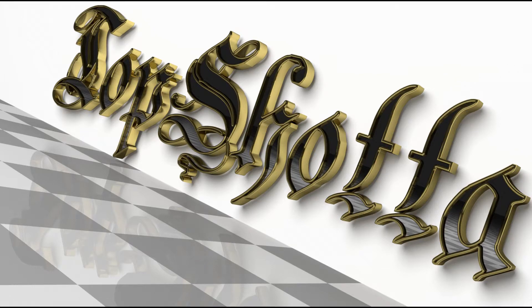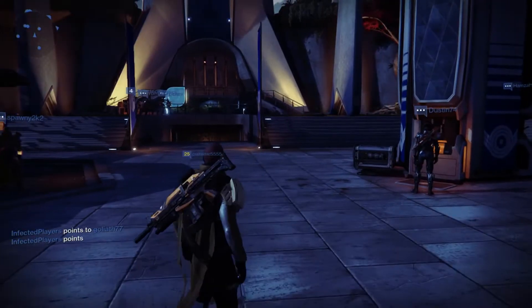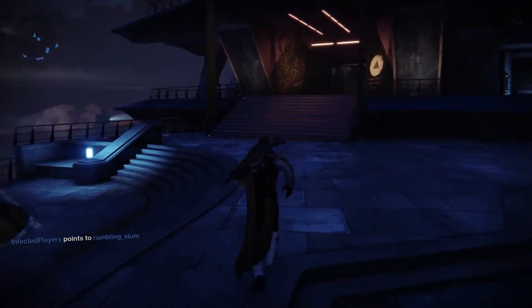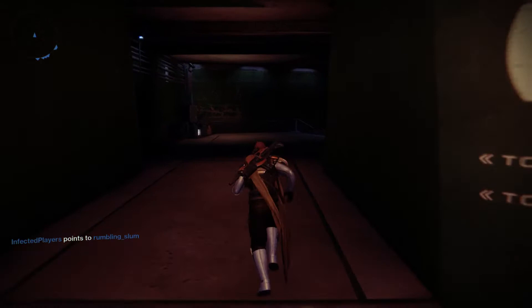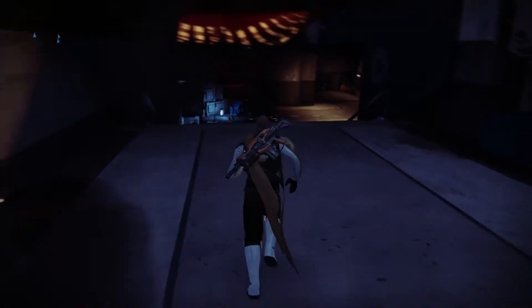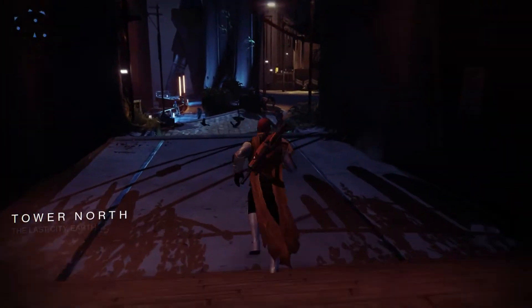Hey, how you doing everybody, Top Shot here. This is going to be a Destiny video and I'm going to be showing you where to find the Agent of the Nine for this weekend. Zero is in front of the circle vault door, across from where the Speaker is, and this is where you're going to find him. I'm going to show you from the beginning where you spawn in and then run over there so you can get an idea of where to find this guy.